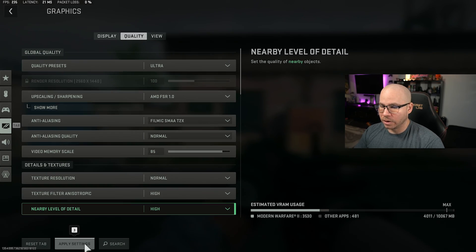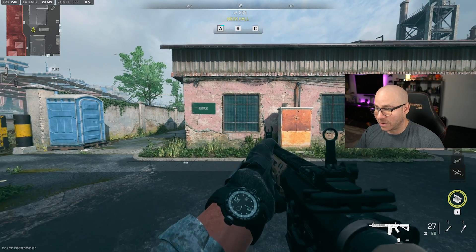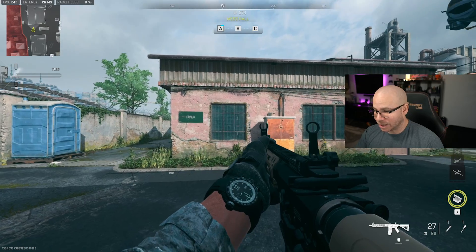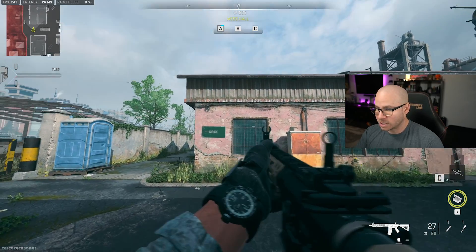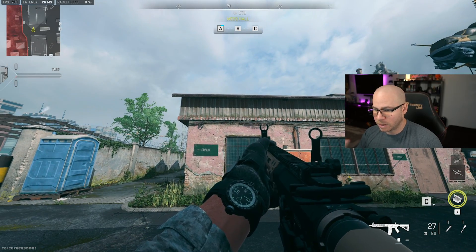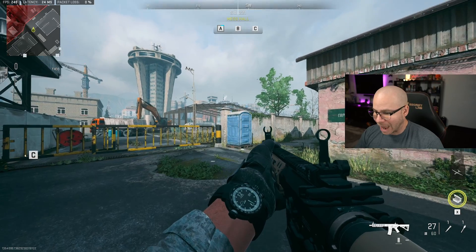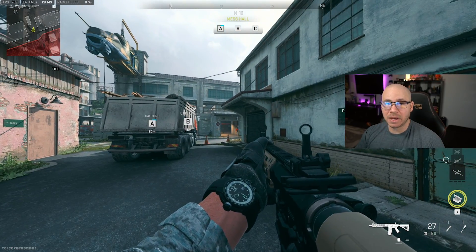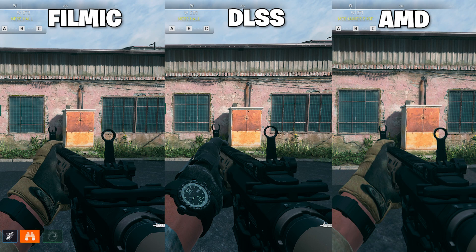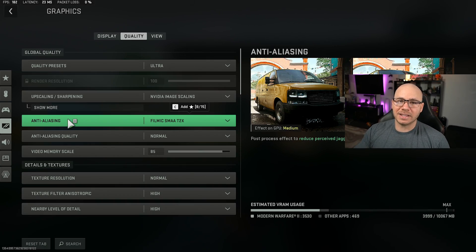AMD FSR helps your frames but look how bad the game looks — it's a lot blurrier with a lot of effects and motion not only in the bars but the actual window itself. As you move slowly, you see lines with pixelation. This is in my opinion the biggest game changer setting of all. DLSS or fidelity — fidelity looks better, DLSS gets you a lot more frames. We're going to go ahead with fidelity and for anti-aliasing, Filmic SMAA T2X.